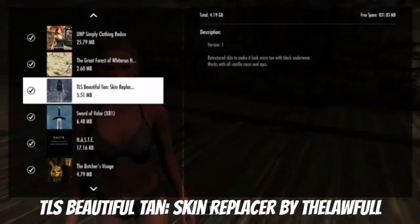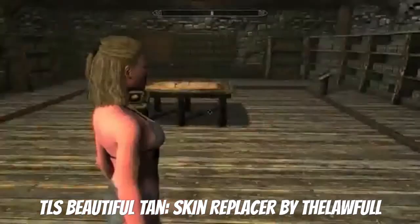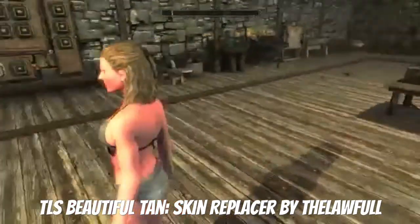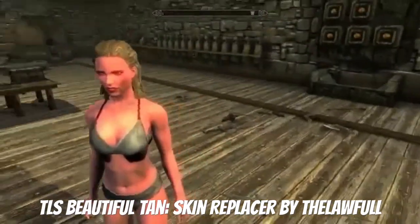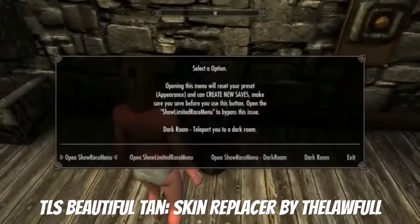If you want a beautiful tan skin replacer, this is a pretty simple mod. Everyone in the game will have a little tan — all the NPCs and stuff. It works for all vanilla races and NPCs, so they're all going to have a little bit of tan. I like to have a little tan on your character because a tan looks pretty cool — you're not just completely all white, it's just kind of different.